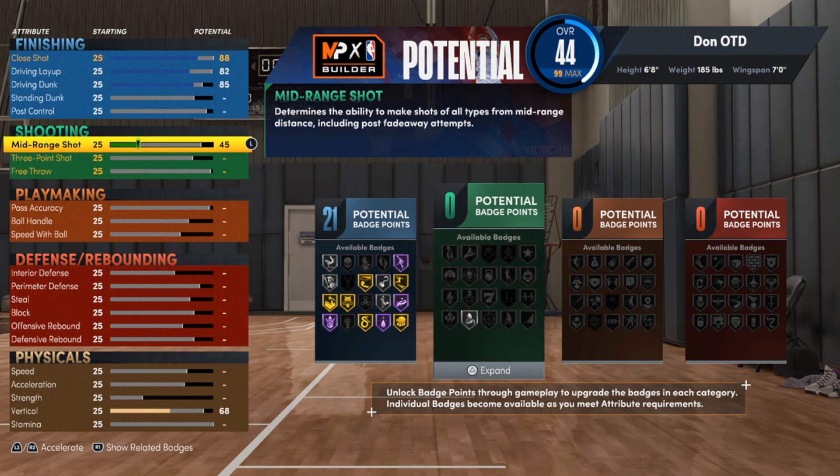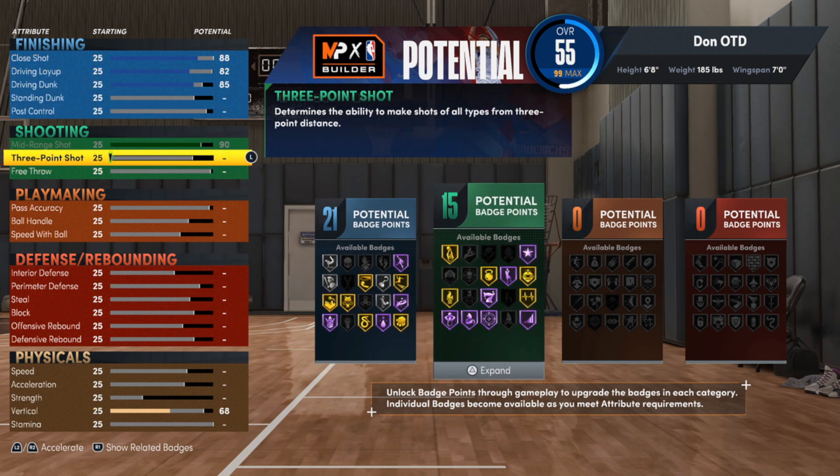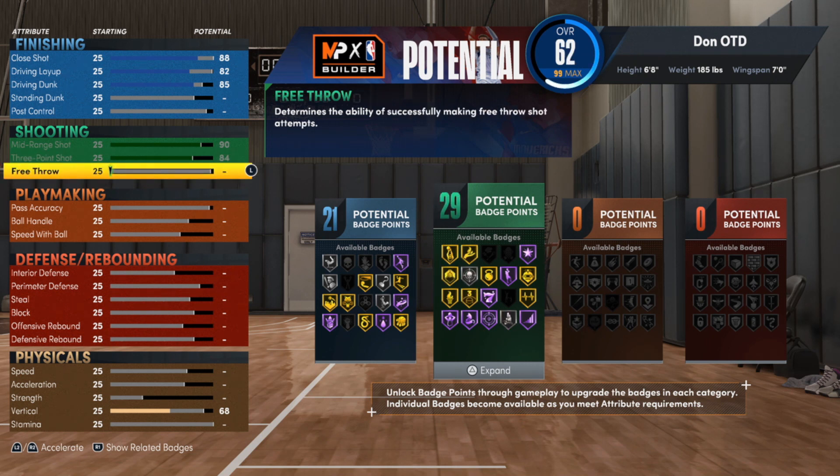For the shooting, we're gonna go kind of crazy. We're going to 90 for the mid-range shot, an 84 for the three-point shot, and we're gonna go with a 74 on the free throw.